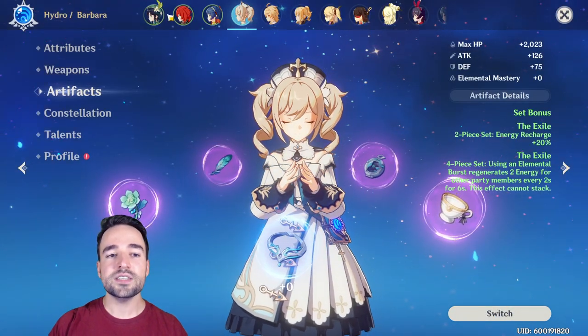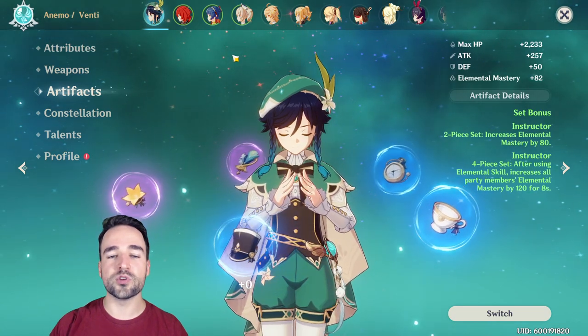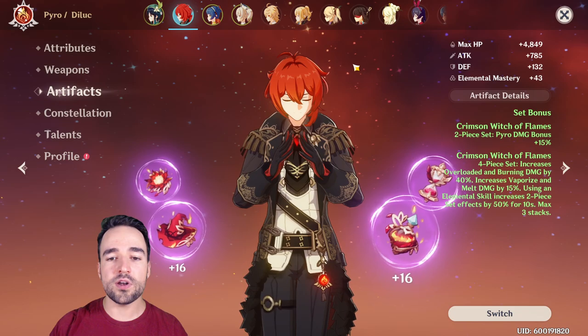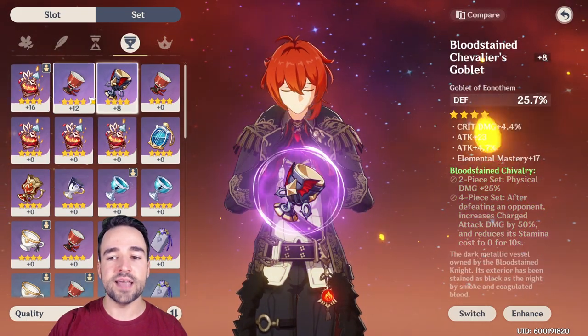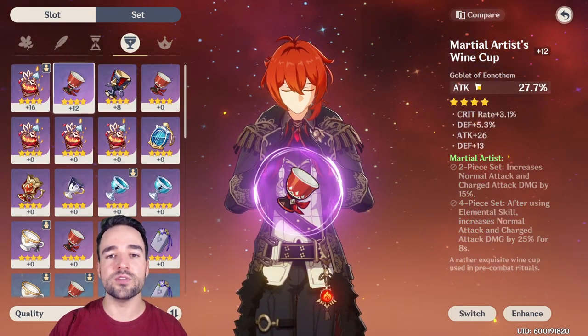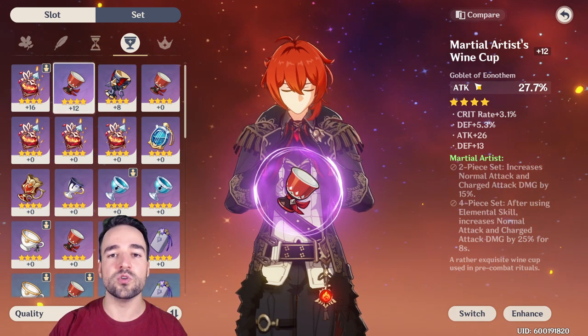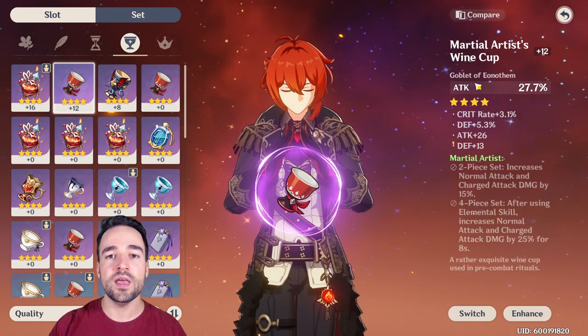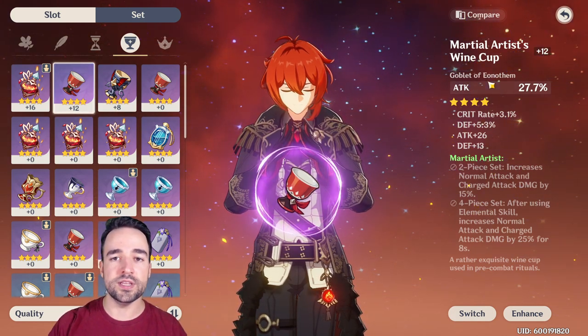That's my first tip — very important when you're playing in the early game: you really want artifact sets that will give you the right main statistic on that character. So go read your attributes, go read your abilities, and make sure that you're equipping items that give what you need.